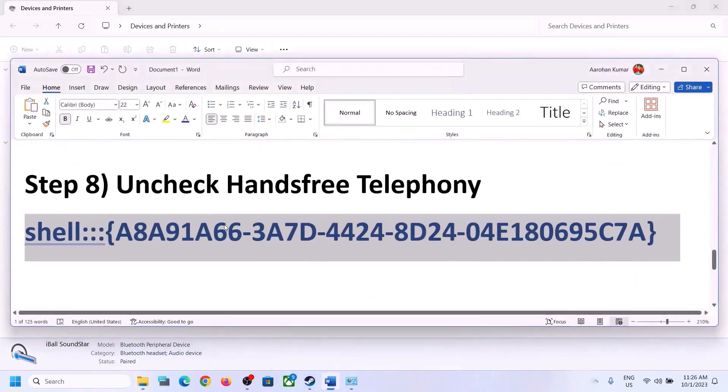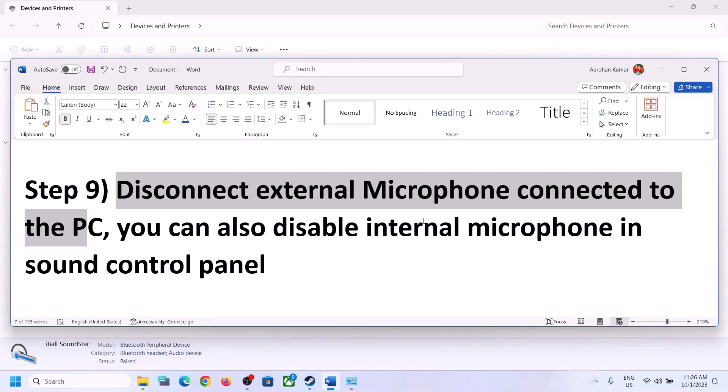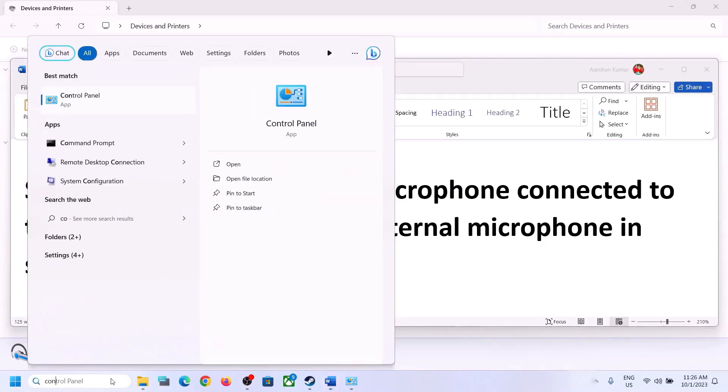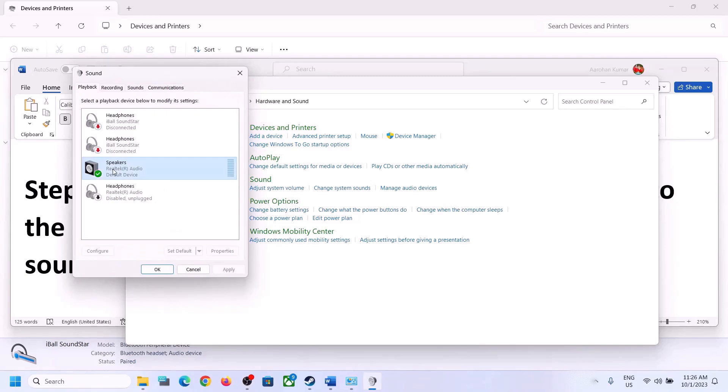The next step is to disconnect any external microphone connected to the computer. If you're not using a microphone in the game, disconnect the external microphone. You can also disable the internal microphone in Sound Control Panel — type 'control panel' in the Windows search box, go to Sound, then the Recording tab. If you're not using the microphone, right-click it and click Disable.